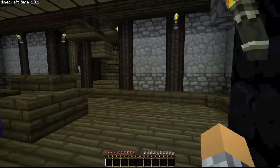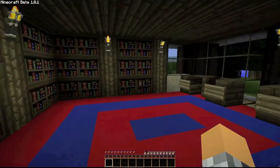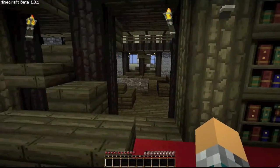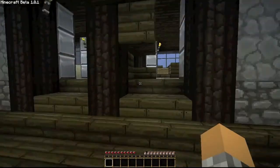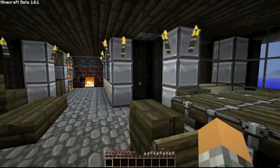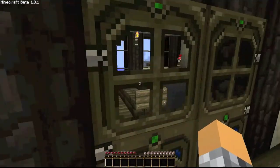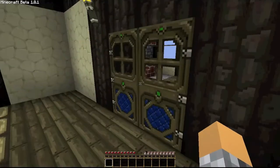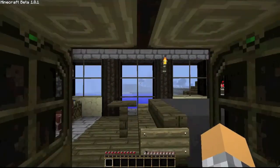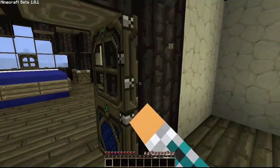On the east side of the house we have a fireplace and a nice library with a big open window. On the west side we have the kitchen and the dining room, which looks pretty cool, along with some storage. Upstairs are four bedrooms. On the back side, this bedroom and the one next to it look alike, same with the ones in the front. Each room has a nice fireplace, a nice bedroom setup, and a nice overview of a few buildings outside.